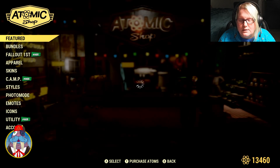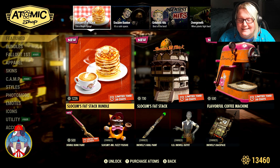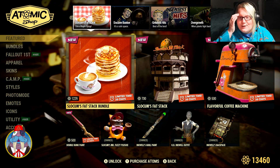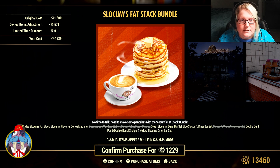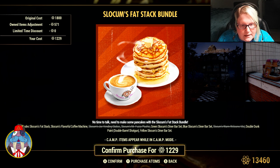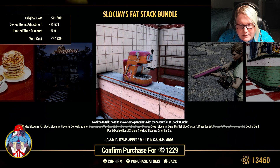And for the Atomic Shop, let's see what's new. I love Slocum Joe's. So it has the Slocum Joe's Fat Stack Bundle. It looks like I get a discount because I already own some of it, so it's 1,800 atoms total cost. Let's see what it includes: the Slocum's Fat Stack, Slocum's Flavorful Coffee Machine, Slocum Joe's Vending Station, and Slocum's Mr. Fuzzy Plushie.